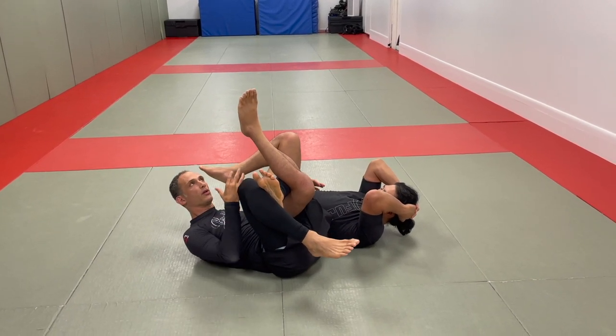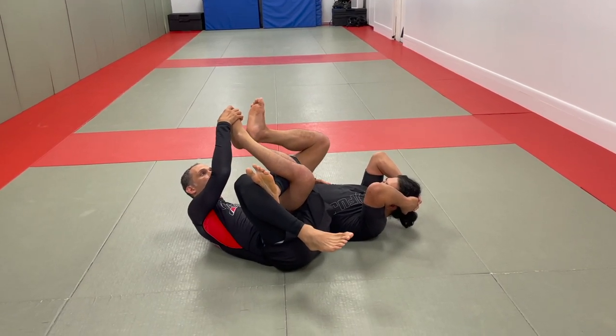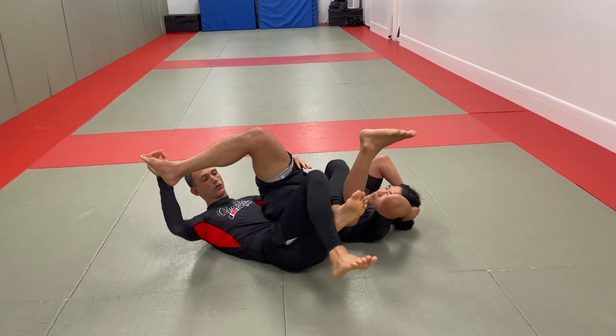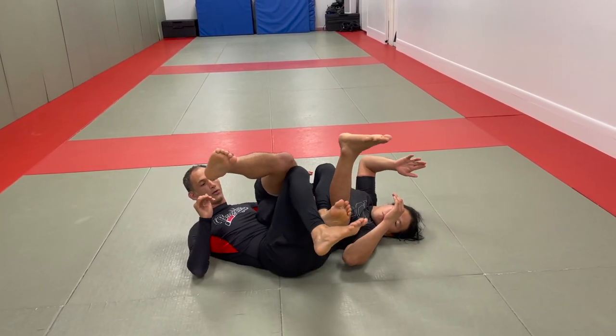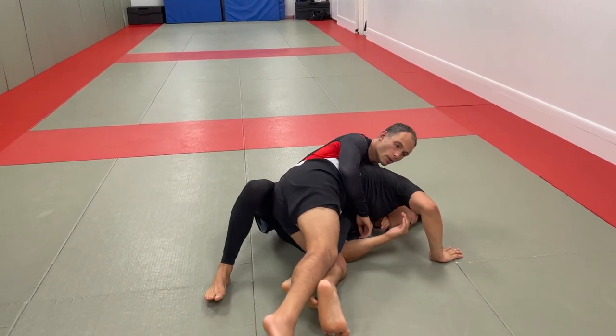Most of the time with high-level people, as you're reaching, you're going to get a reaction where they start to join their feet to defend. This is a cue for you to bring your two shins parallel to one another and start to extend. There's your back exposure and you're ready to go.